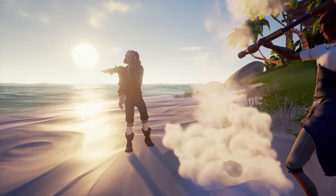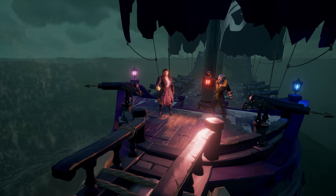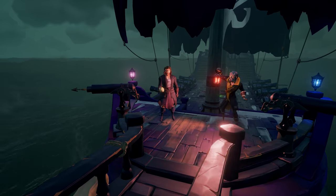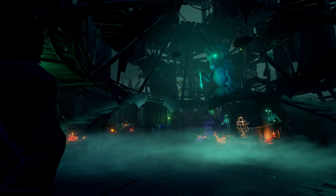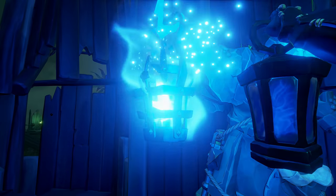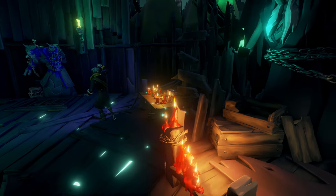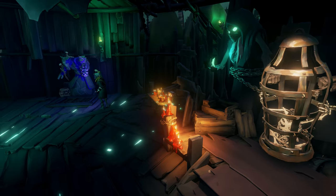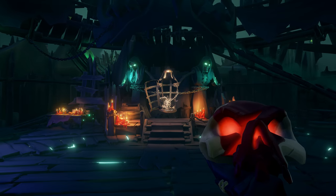Perhaps not the most adventurous method, but we're not going to judge. With your ritual skull and flames of fate secured, you and your crew will have to journey to the Fort of the Damned and light the lanterns being held out by ominous-looking ferryman statues, before offering up the ritual skull.